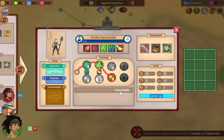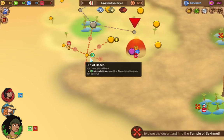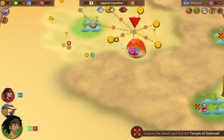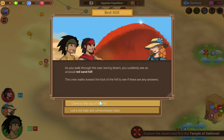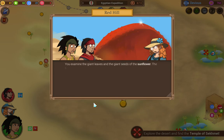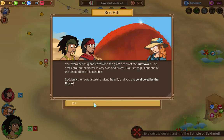She doesn't already have history. Alright, so now let's see — there's a nature challenge over there, but it's a long way out of our way. I think we'll just go here. The Red Hill. We'll climb to the top of the Red Hill — this is the worst of the special events you can get in Egypt. You make the climb to the top where you're shocked to see a giant sunflower-like flower on top of the hill. You get a strange vibe from the flower. You examine the giant leaves and the giant seeds of the sunflower. The smell around the flower is very nice and sweet. Via tries to pull out one of the seeds to see if it's edible. Suddenly the flower starts shaking heavily and you are swallowed by the flower.